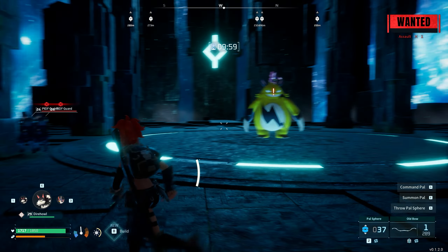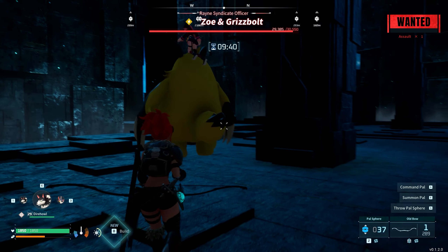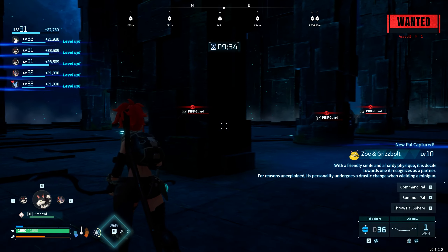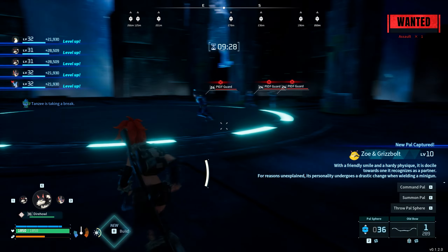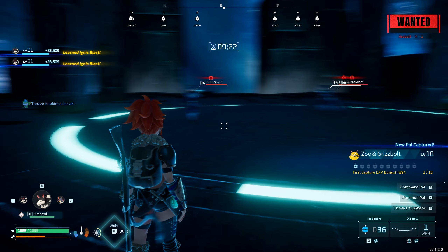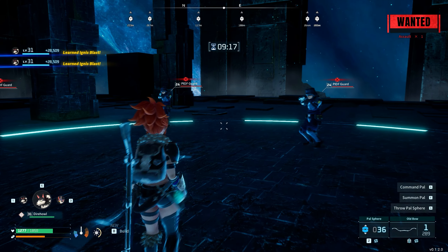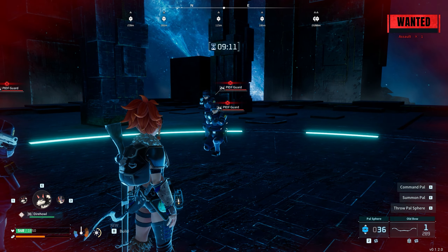You'll get the cutscene, but you can hear the guys reloading because they're in the map with us. Hold skip before they kill us. What you want to do is kite the boss — do not attack the boss — and just get in between the boss and the guys. The guys will shoot the boss, the boss then bugs out and runs to this corner; that's how I've seen it happen every time. You can then use any sphere to hit it and it'll say zero percent, but there you go: new pal captured — Zoe and Grizzbolt, level 10.